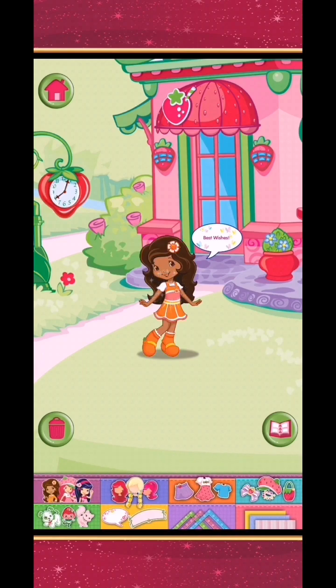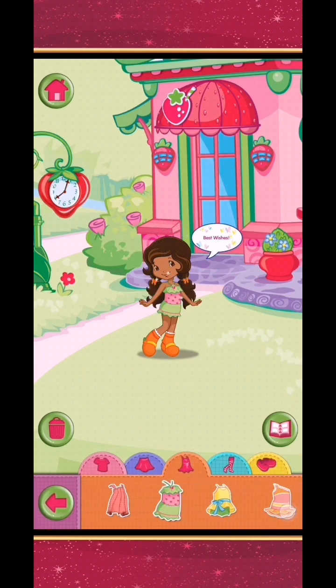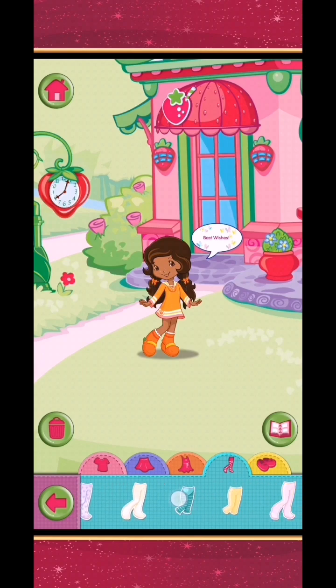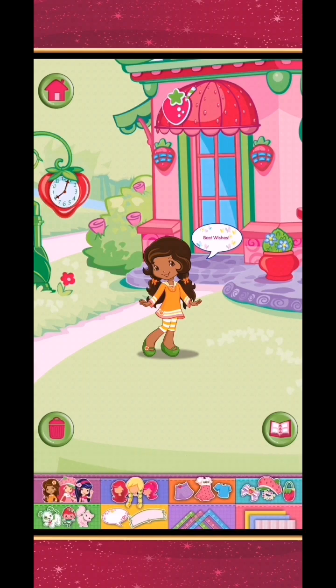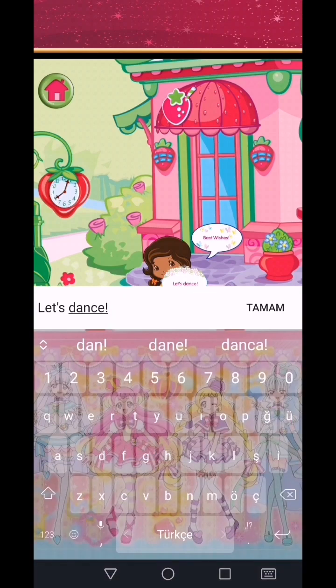Choose a berry girl — Orange Blossom. Pick a super styling hairdo. Tap a piece of clothing or drag it onto your character to change her outfit. Tap a speech bubble or drag it onto the picture to add it.